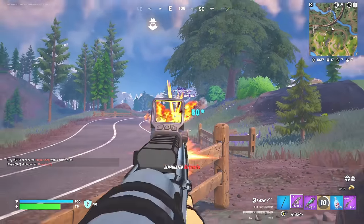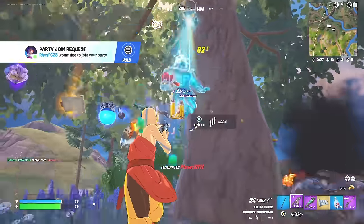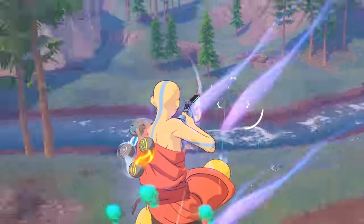We destroyed his car. Let's go after him — he's got nowhere to go. He's behind the tree. Let's go. We've got the shotgun. Got him. Nice. Let's get the shield up and let's keep moving again. We've got three medium shields. We don't actually have the drum mag on this weapon yet.